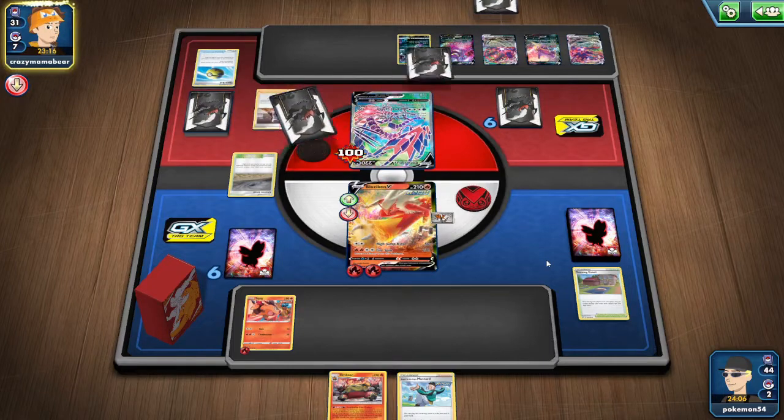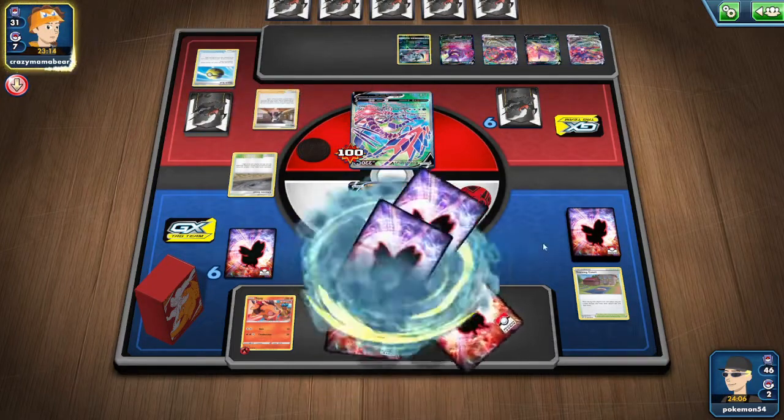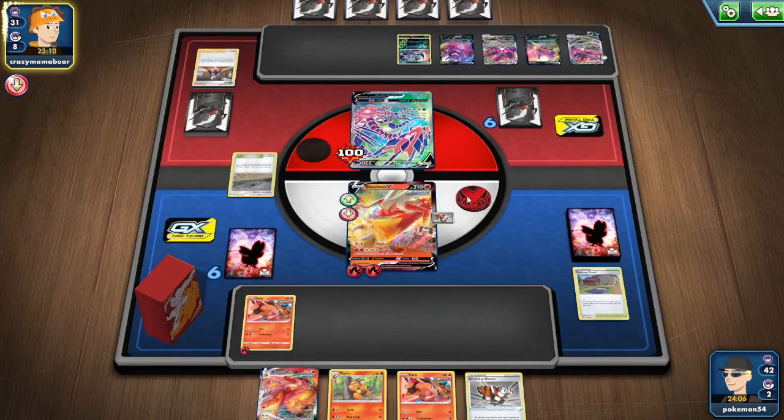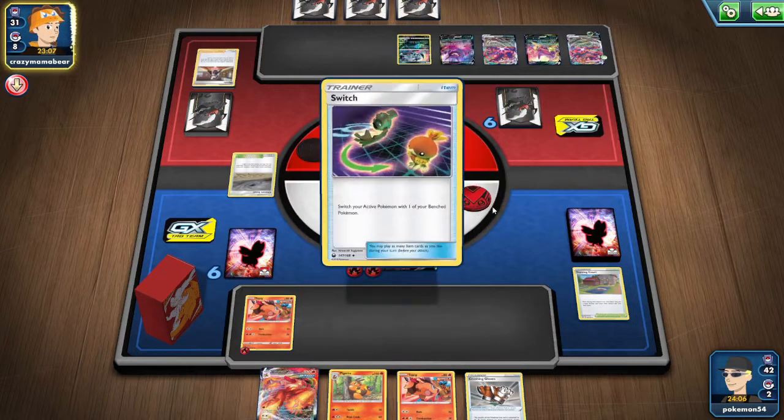My opponent does Marnie me — I'm actually pretty happy about that because I have the definition of useless cards in my hand. Okay, what am I talking about? This Blaziken is going down.